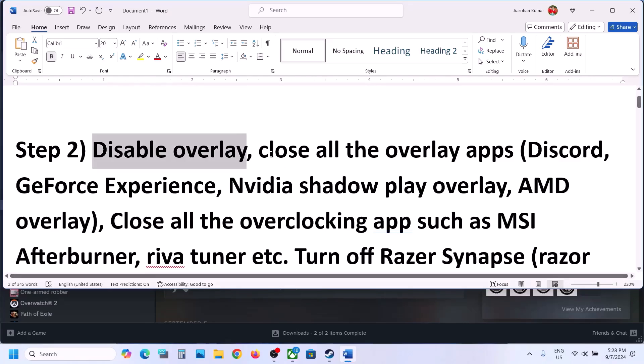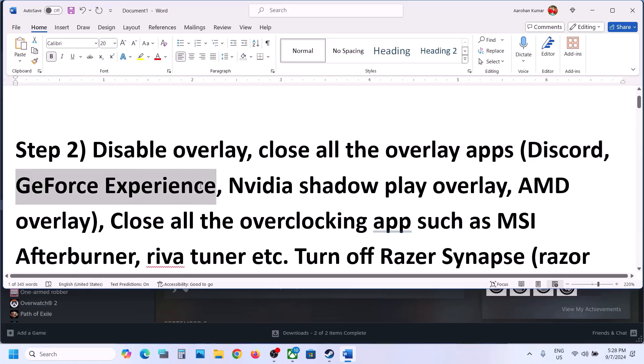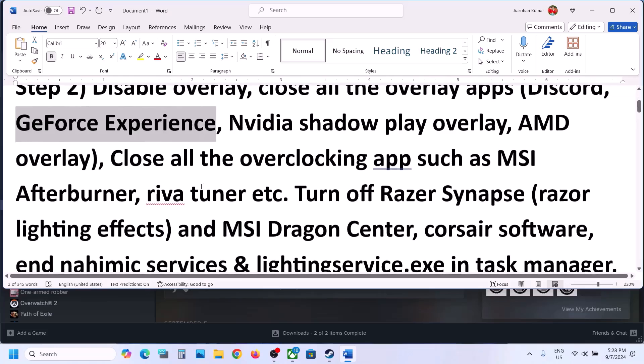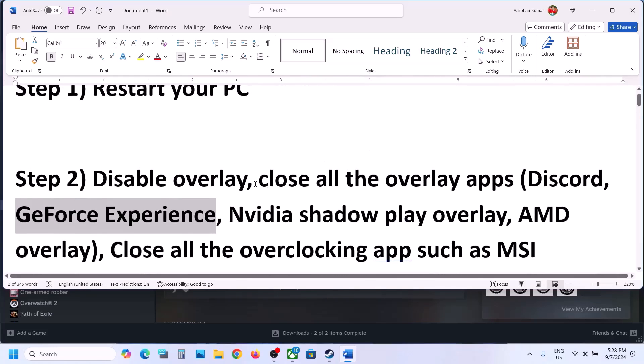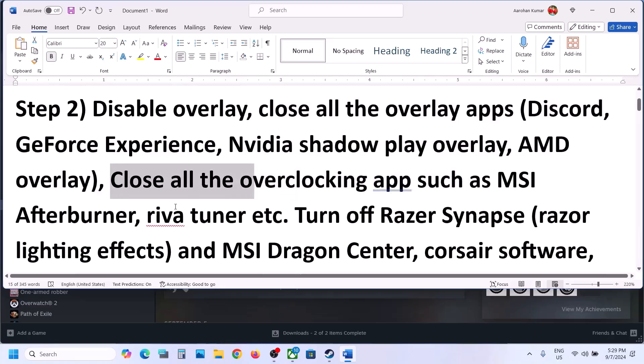The next step is to close all other overlay applications. If you have overlay on in Discord, you can go to Discord Settings, go to Overlay and turn off overlay. In GeForce Experience, go to Settings and then turn off in-game overlay.